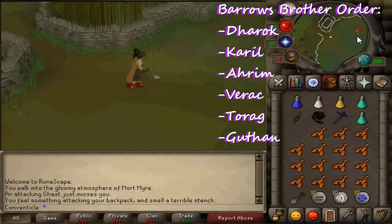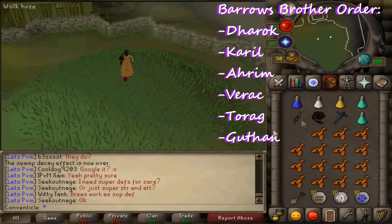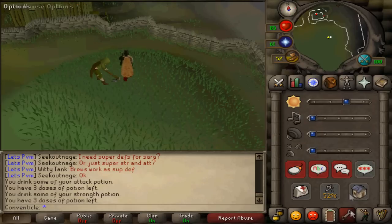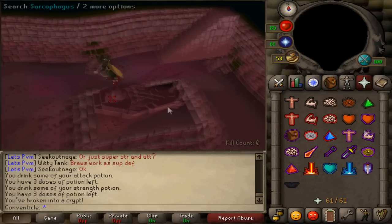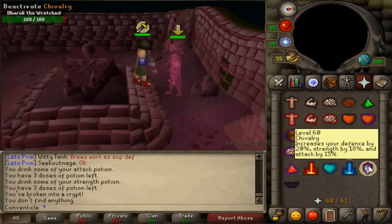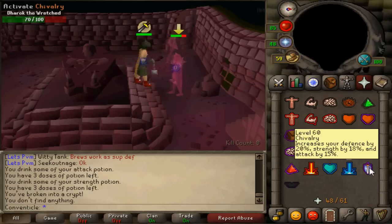The first Barrows boss we're going to defeat is Dharok. Go to the top of the hill, use your spade, and you'll drop into the tomb. Before you do that, use your super attack and super strength potion. I wouldn't use your super defense yet because you'll be using prayer for the first three kills. Pray melee for Dharok — I have Chivalry, but use whatever prayer boost you have. This kill was a bit slow due to some bad luck with zeros.